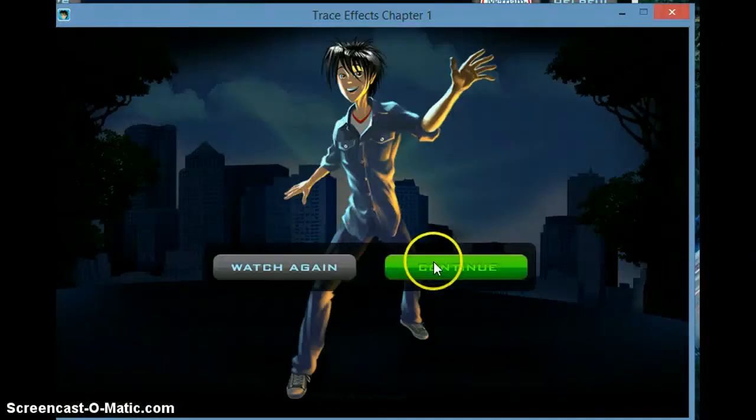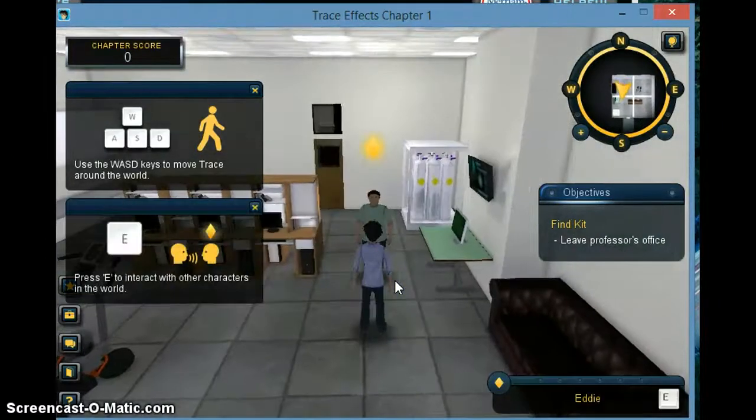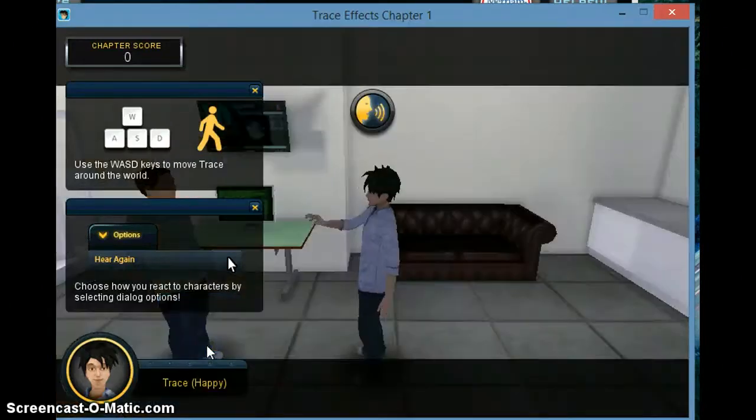We're going to press Continue to continue the game. This is the ID, and this is how the game is going to start. This is our Trace — he's going to move here, go to the ID, and then we press the letter E. You see this letter E on screen? Press the computer letter E and this screen comes up. Now I'm going to choose the ID option.